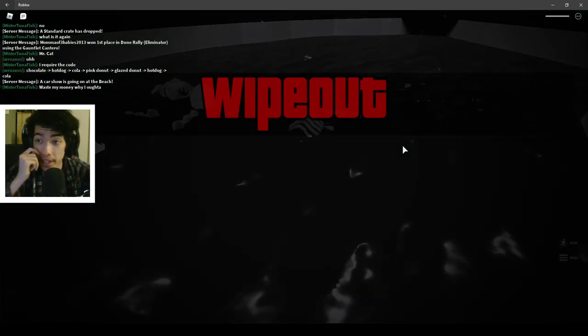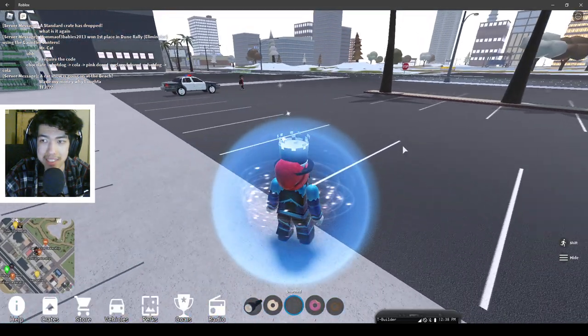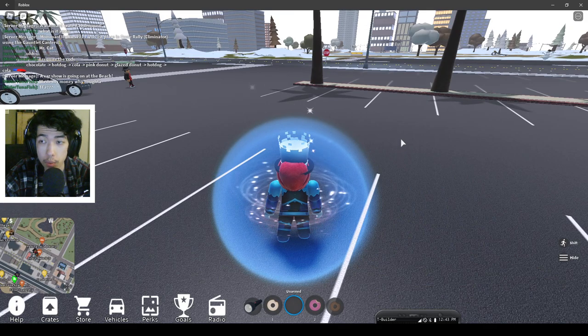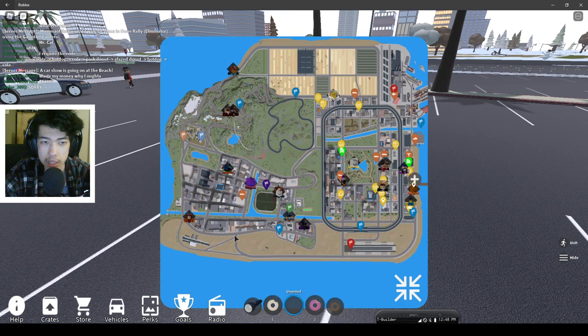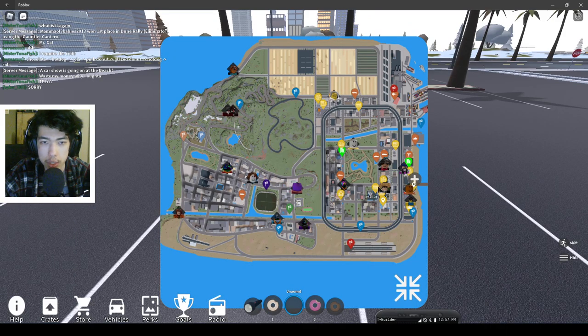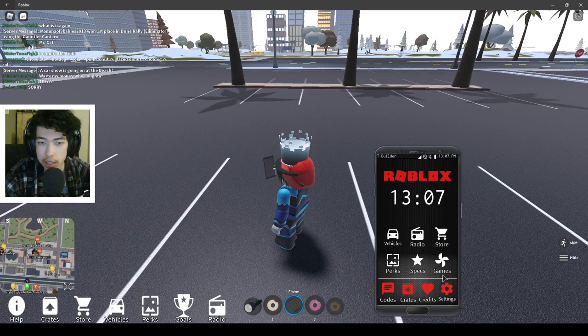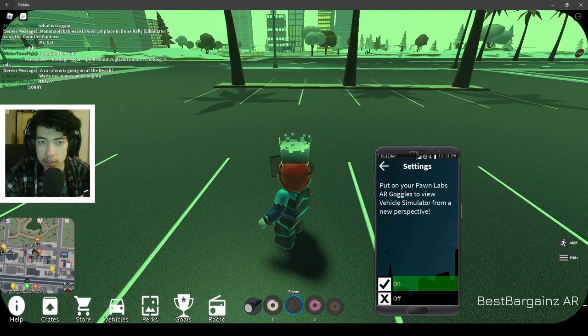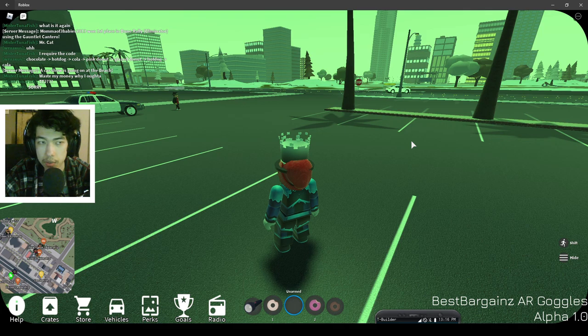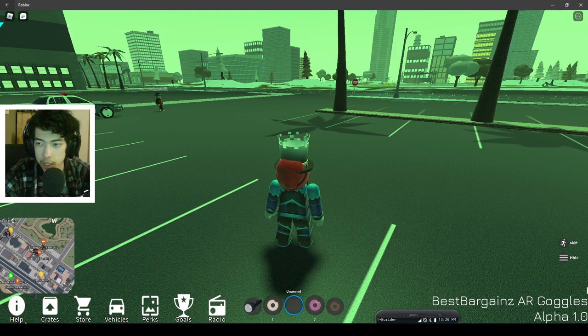Now we need to find eight floppy disk pieces around the map. I have the locations and I'll try my best to show you on the map. Make sure you equip the AR goggles — you should have a green tint around your head. When you get close to a floppy disk it will beep louder, and that's when you know you're near one. No specific order — that's all I know.